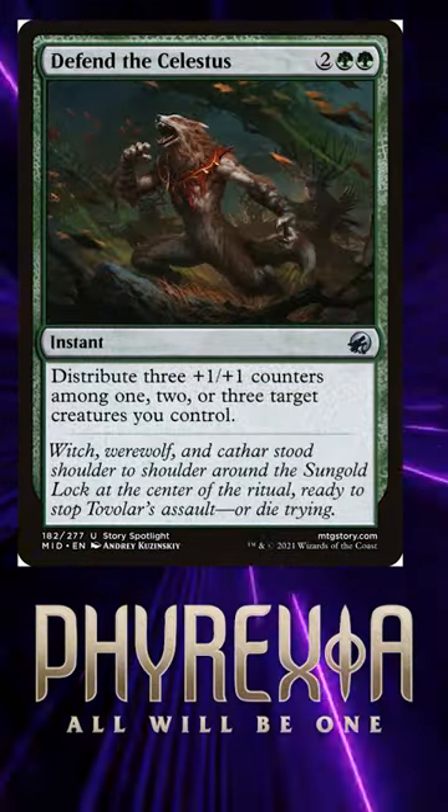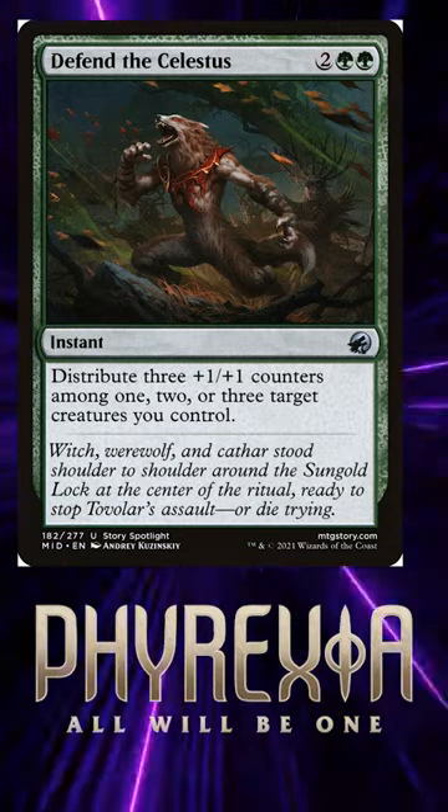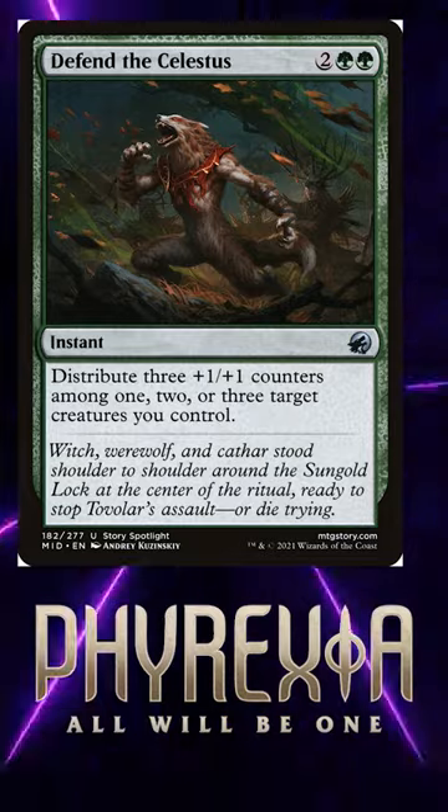Defend the Celestus says distribute 3 1/1 counters among 1, 2, or 3 target creatures you control, giving your opponents 1, 2, or 3 poison counters for 4 mana.